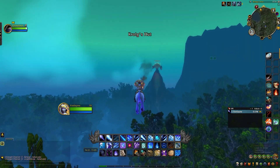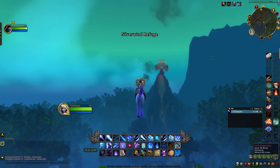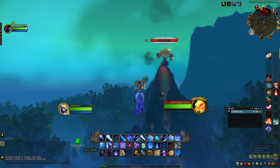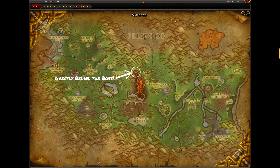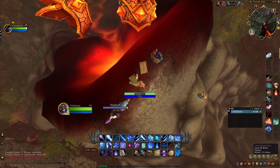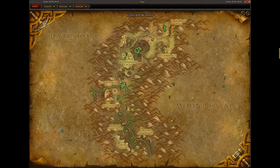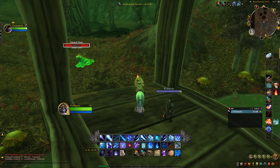The next clue is going to bring us to Thunder Peak, of course, in Ashenvale. It's going to be at the top of this peak right here where we see the boss — he's giant, very hard to miss. We are going to fly directly behind him and stand on this little area right here and loot the next clue, which says Blood Venom. We remember Blood Venom Falls from one of the satchel quests if you did those.